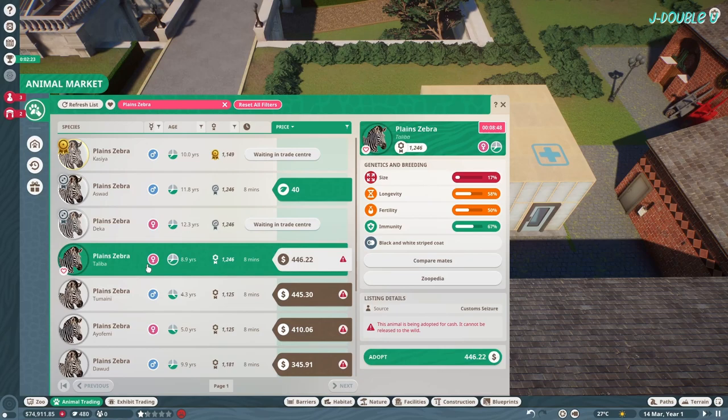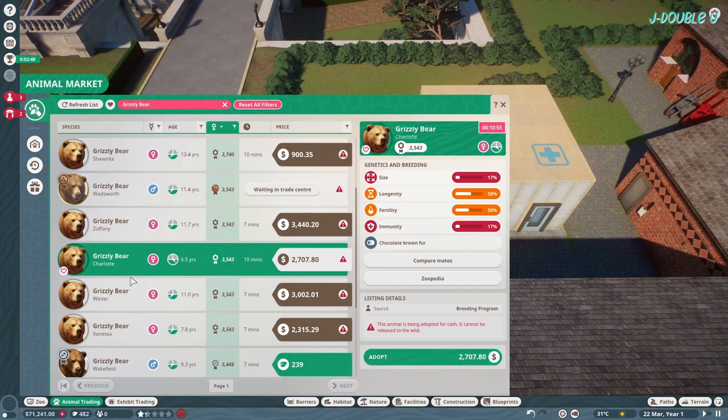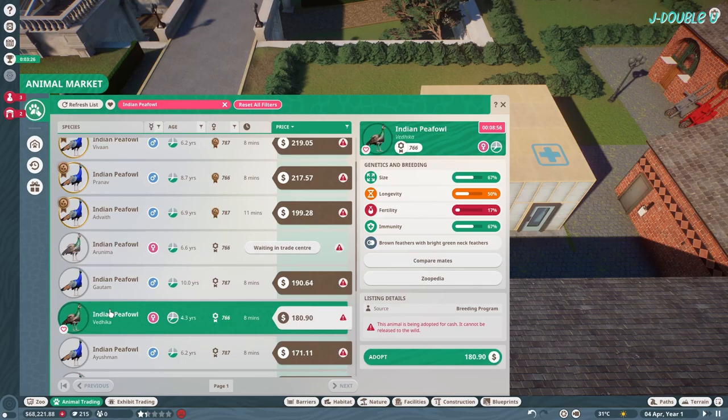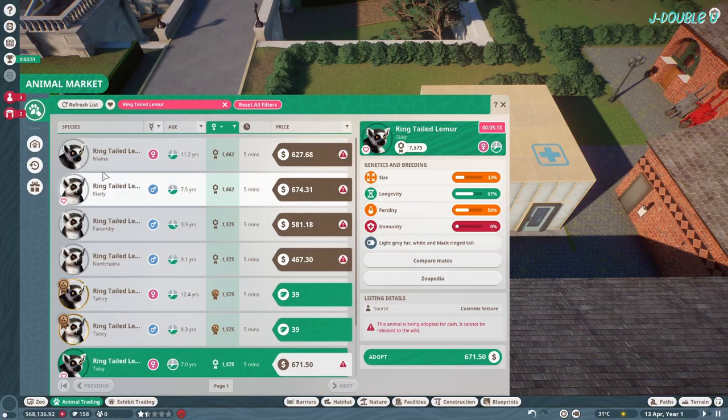Also peafowl and ring-tailed lemur - those are the 10 animals I went for. To recap: timber wolf, grizzly bear, common ostrich, common warthog, plain zebra, Indian peafowl, galapagos tortoise, aldabra tortoise, spotted hyena, and ring-tailed lemur. You can use conservation credits if you want if you can't afford the lions, but don't spend too many - it's going to take a while to build those conservation credits back up.